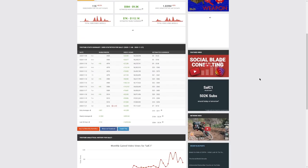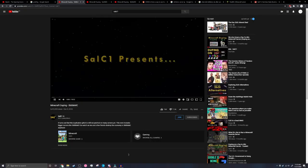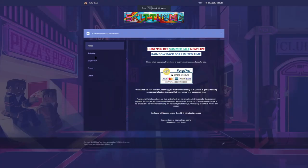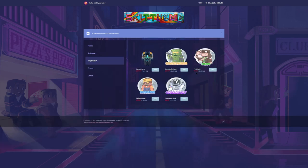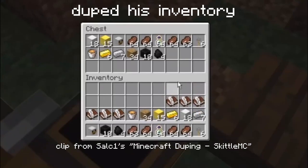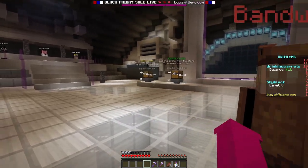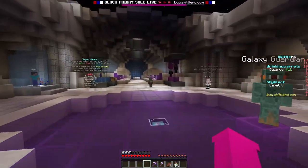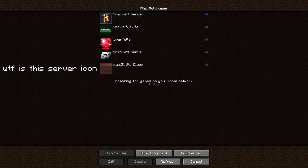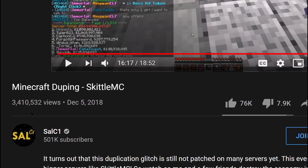December 5th, 2018. Popular YouTuber SalC1 was about to upload one of his most popular videos yet, named Minecraft Duping SkittleMC. The premise of the video is that SkittleMC, a huge pay-to-win server, had an exploit that allowed SalC1 to dupe items very quickly. He ended up crippling the economy pretty bad. But it was not permanent, as they just banned his account with all the money. And unfortunately, SkittleMC is still going on today, and they're just as pay-to-win as they were before.